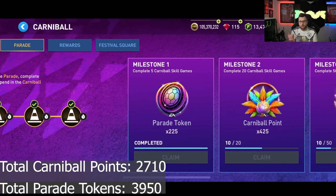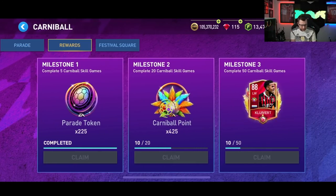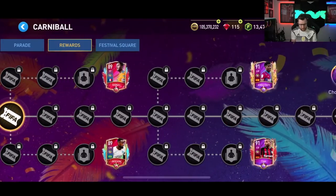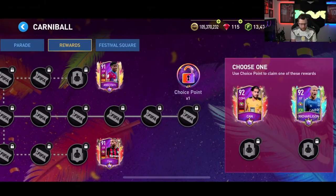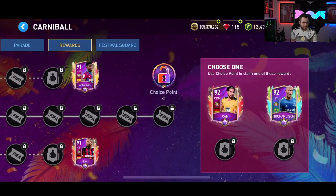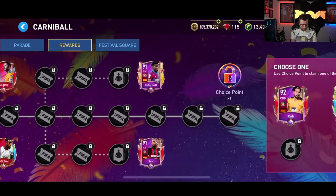Every day once you finish, you get an additional 225 parade tokens. Over the course of the entire event you're going to be able to get 3,950. You also get 225 a day from here, and once you spend 2,000 points — which we know we get 2,700 points, so you will hit 2,000 — an additional 800 parade tokens from spending along this path. The players at the end are not free to play; it's almost 1,500 gems or around 6,000 FIFA points to get one of those players.